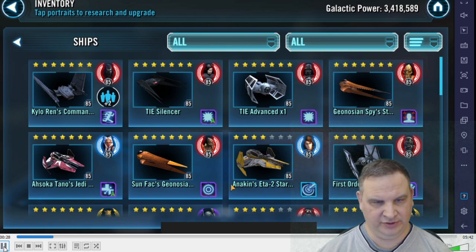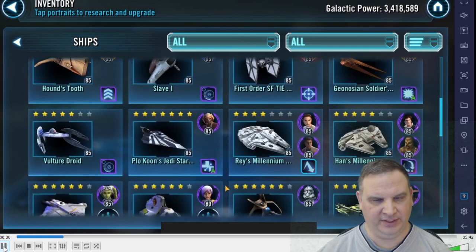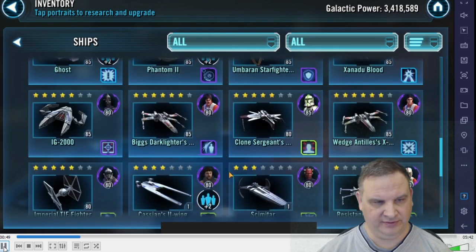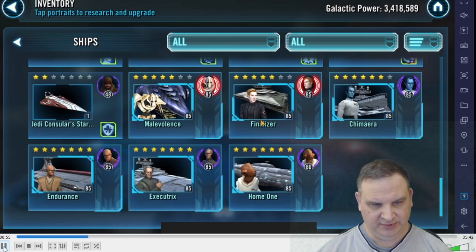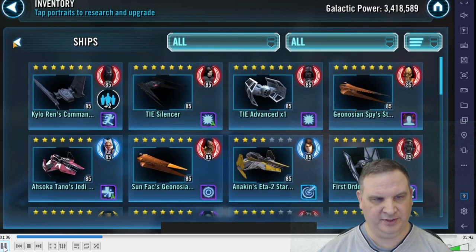We've got Relic-level Geo ships, a bunch of Relic-level Empire ships and First Order from getting SLKR. And then a broad base of other ships with Vulture Droids, Millennium Falcon, Raze Falcon, Bounty Hunter ships, all kinds of stuff. He didn't take the Bounty Hunter ships high enough to get the Millennium Falcon all the way, but that's okay. He's got a series of six capital ships including the Malevolence, and he's got a lot of fleet up and running.